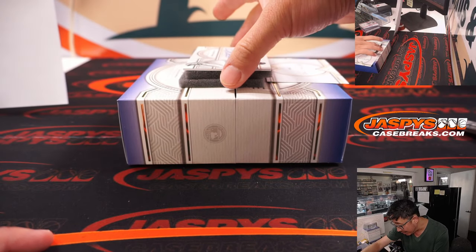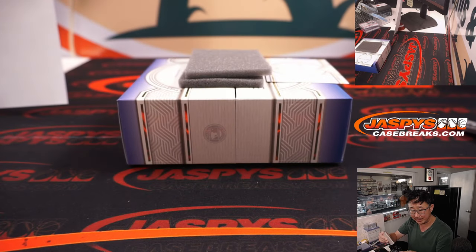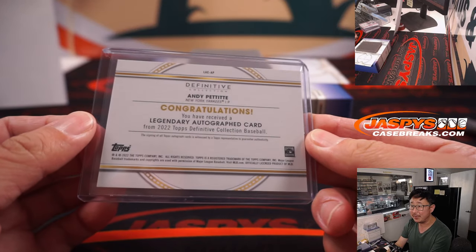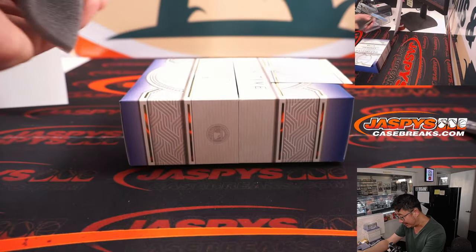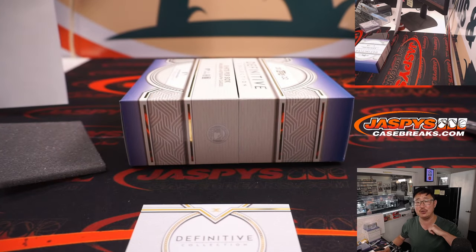The last one is Andy Pettitte, five out of 25, featuring those five World Series title wins. Steve Birch with the Yankees — he won that spot in the filler. And there you go, ladies and gentlemen. Wow — Definitive, real nice stuff. Thanks for watching, thanks for breaking with us. We got another one-box break loaded up in the store. I'm Joe for JazpiesCaseBreaks.com — I'll see you next time. Bye-bye.